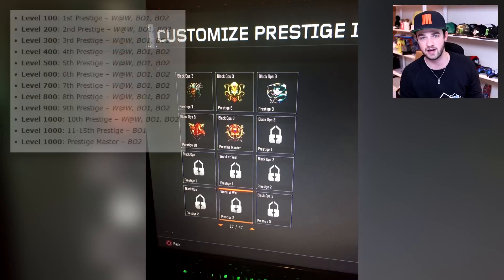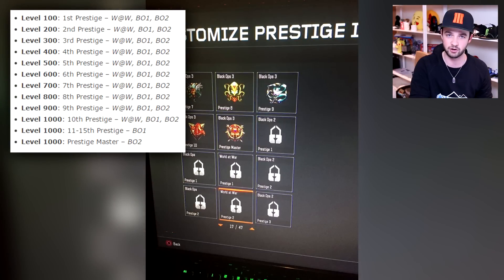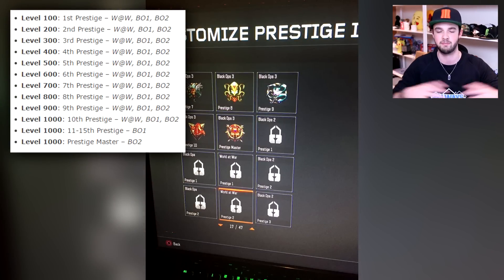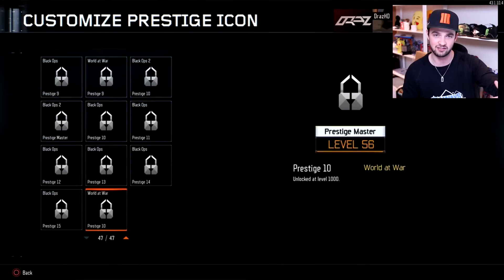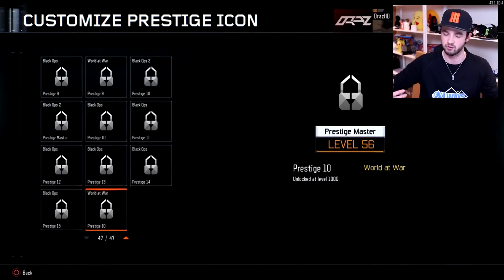At level 100, you'll get the first prestige for Call of Duty World at War, Black Ops 1, and Black Ops 2 — so that's pretty much Treyarch's most famous Call of Duty games. And every 100 levels you will unlock a new prestige for all three of those previous Treyarch titles. So for example, at level 200, you get the second prestige for World at War, Black Ops 1, and Black Ops 2, all the way up to 1,000. Once you reach 1,000, you get 10th prestige for all of those Call of Duties, but also prestiges 11 to 15 for Black Ops 1, because there are additional prestiges in that game.